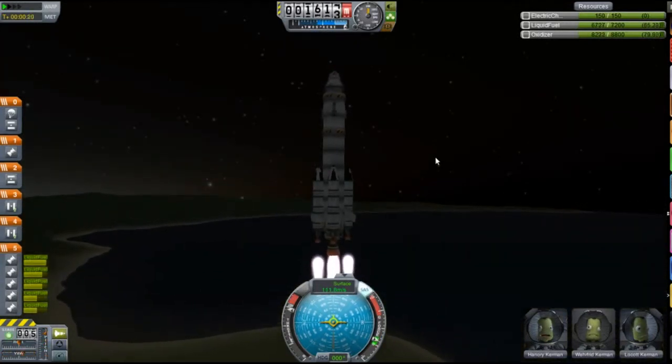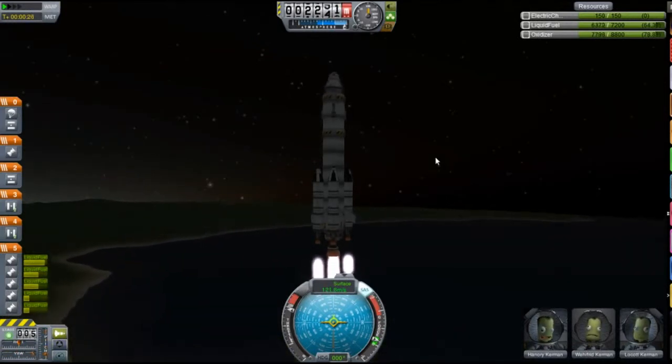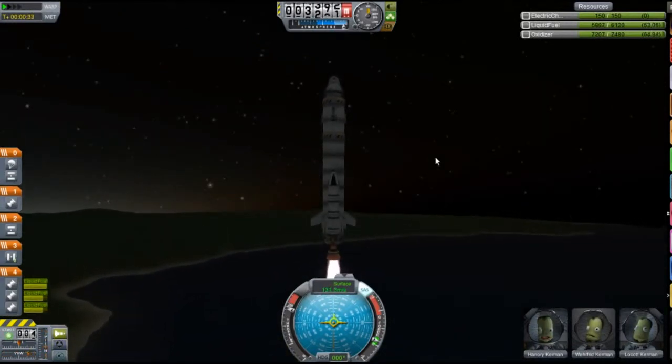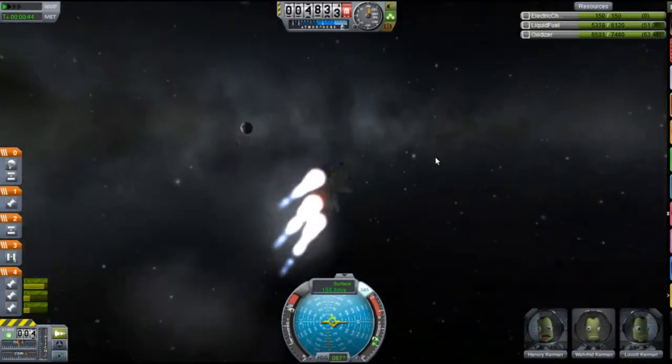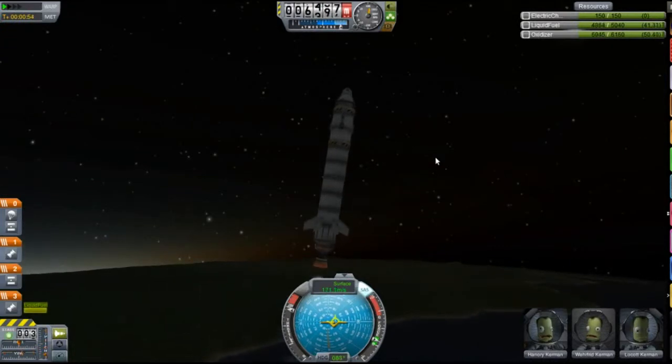I've dropped the first stage, but I wanted to see what it can do without changing it too much. A much nicer launch with SAS, but a little heavier. I can do it without SAS as you've seen, but I decided I might as well add it.